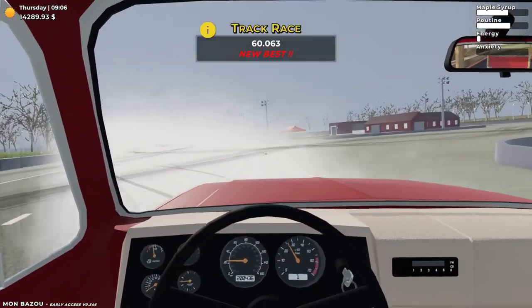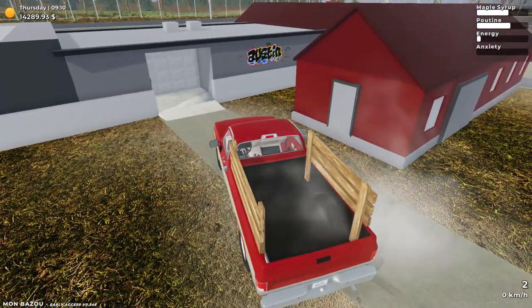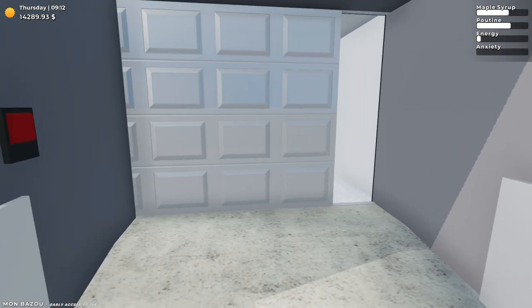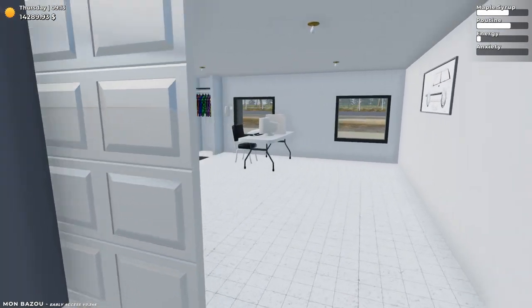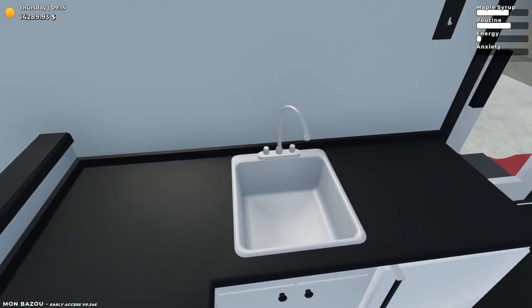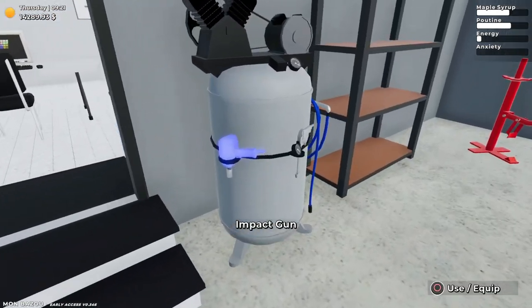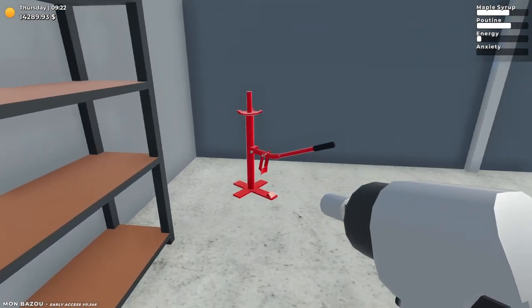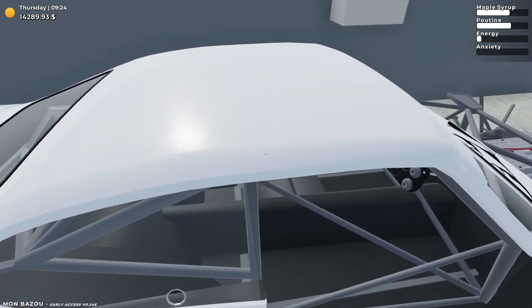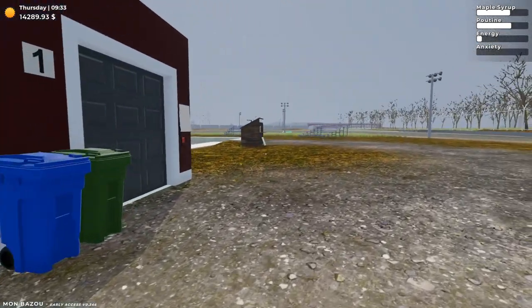While we're at it, let's check out the garage — it's number two with some Austin spray paint graffiti there. A garage door that opens up horizontally. Inside we've got a bed, a sink, a computer we can save from, and here's our race car. There's also an impact gun and a tire changer. Zero out of three parts installed on the race car. In the old truck, I did 60 seconds and 63 milliseconds going around the track.